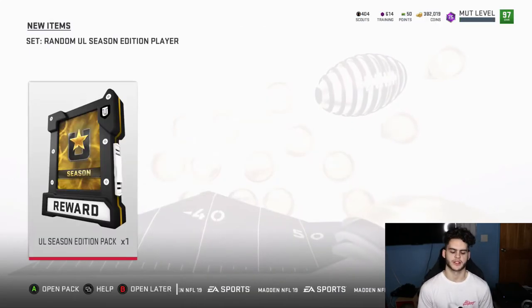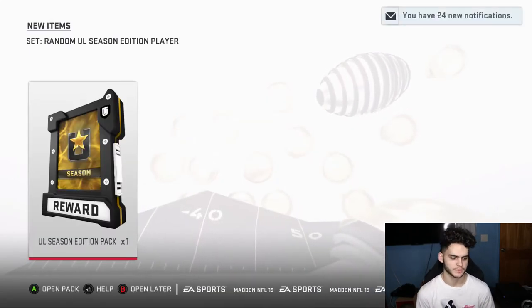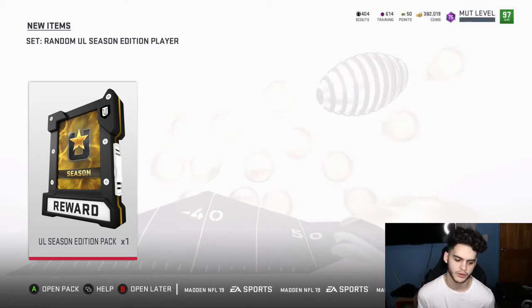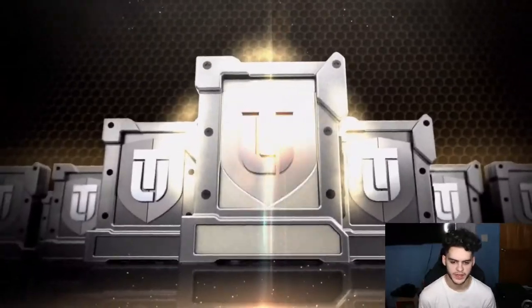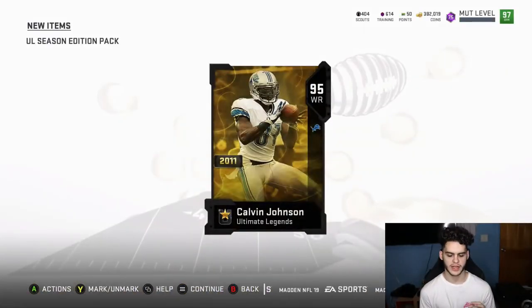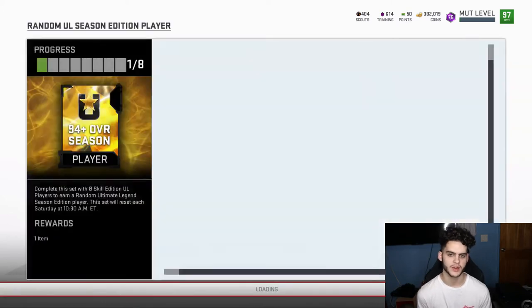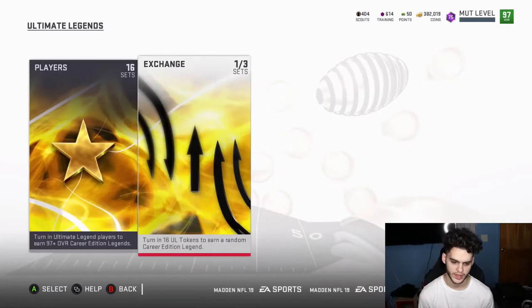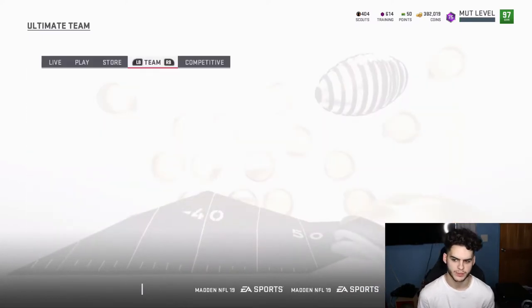All right guys, we got the pack — we're hoping for Calvin, Sean Taylor, or any 97. Hopefully Calvin or Sean Taylor. Do not give me 94... it is a 95 Calvin! Okay, that is not bad at all because 95 Calvin is one of the few that goes for above the break-even threshold.